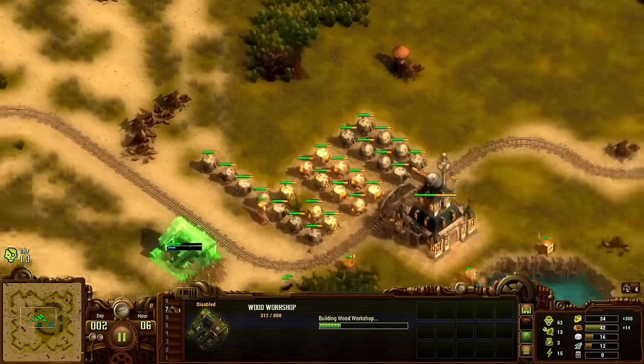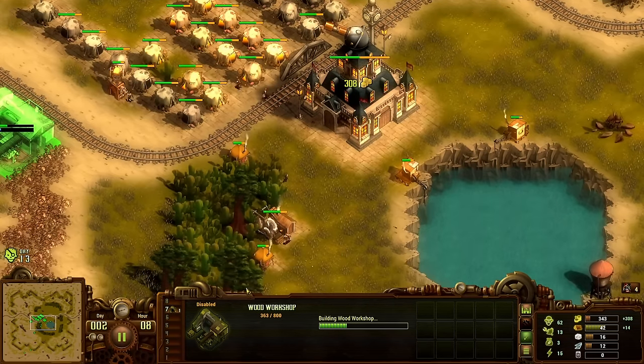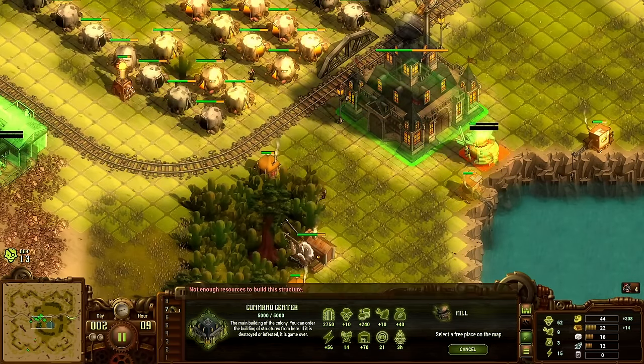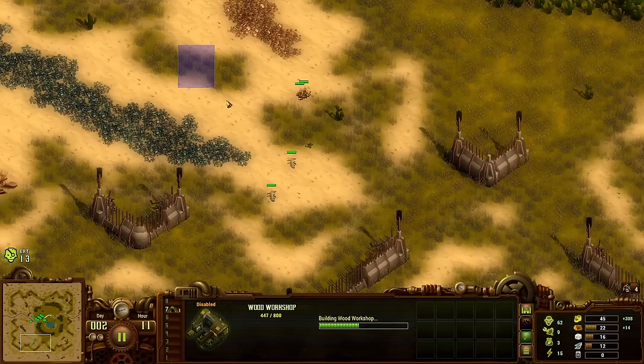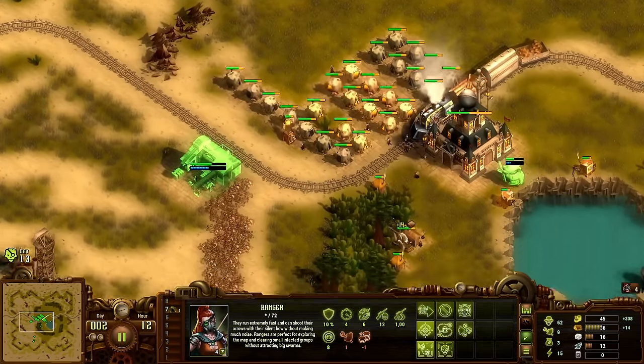On this map you start with a beholder — sorry, cat vision — so you can see the whole map right away. It works nicely with the map design where zombies come from all directions, so you always know where they're coming from.